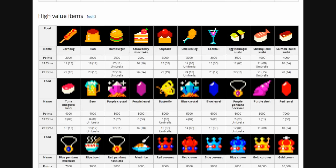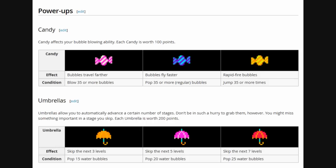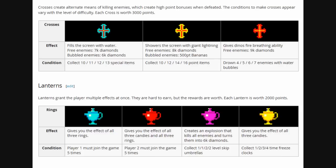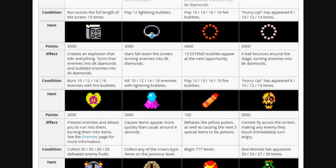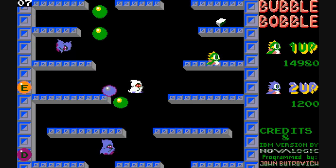The funny thing is, the food items — the more junk food oriented it is, or the more gaudy the treasure is, the more points you get. So it's basically teaching you to be a glutton. You could play this game for days and not see anywhere near all the items listed in the Wikipedia page. In fact, I even found an item that wasn't listed in the Wikipedia.